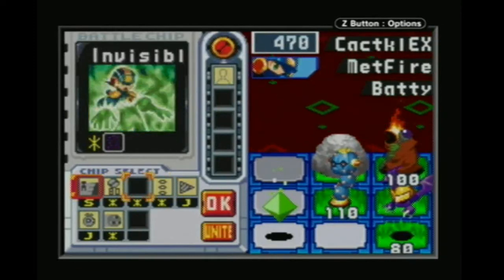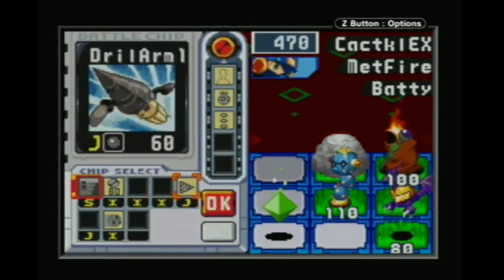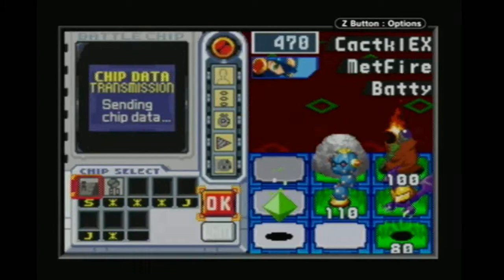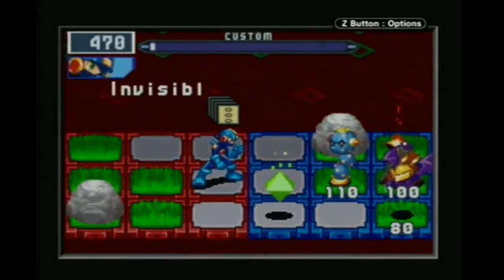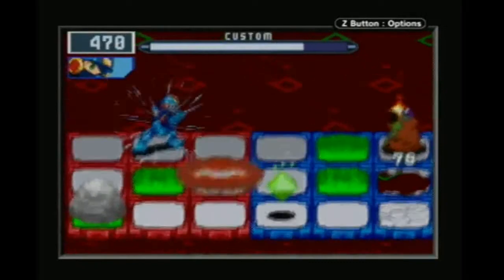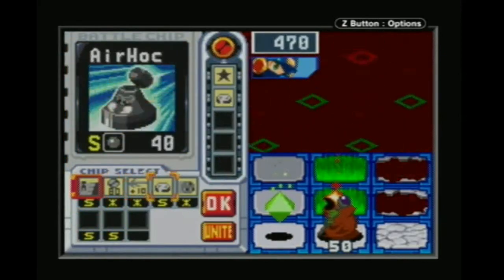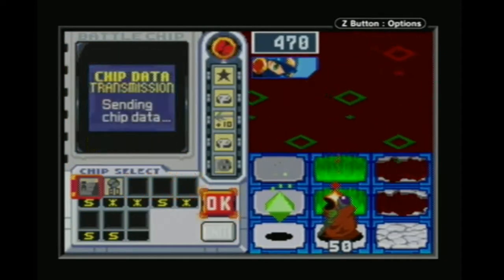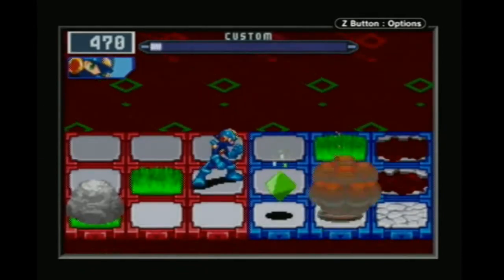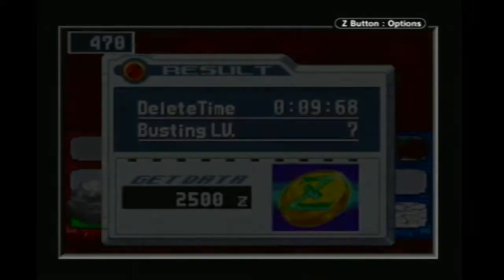We're going to use the Crack Bomb to get that. I should do this first. We're definitely going to try and preserve the Green Mystery Data. Shade Man doesn't kill that — looking for ways to not destroy the Green Mystery Data. We're good. I always want to try and pick those up because they can give you a nice chunk of money.